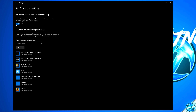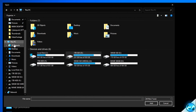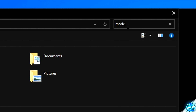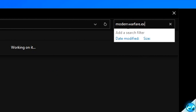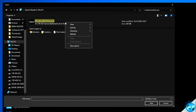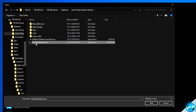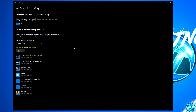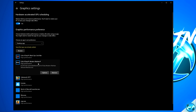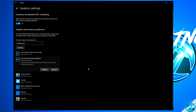Regardless of whether you see that option or not, navigate down to the Graphics Performance Preference tab and click on Browse. The easiest way of finding where the game is installed is to navigate to This PC, search for ModernWarfare.exe, then press Enter. Once found, right-click the file, navigate down to Open File Location, select the ModernWarfare.exe, and press Add. Once added, navigate down to the Call of Duty Modern Warfare application, go to Options, and ensure that High Performance is selected. Then press Save.